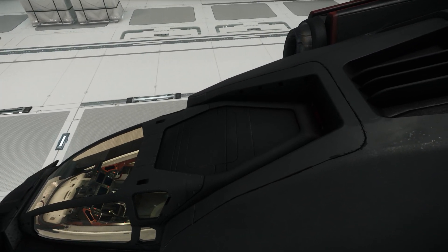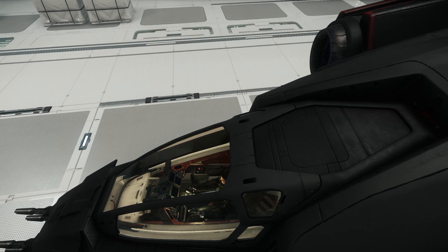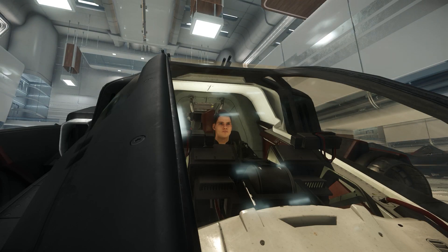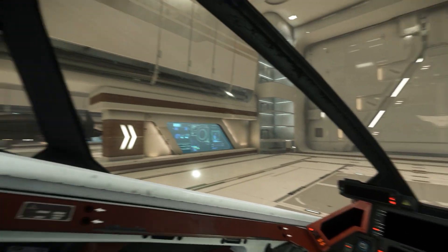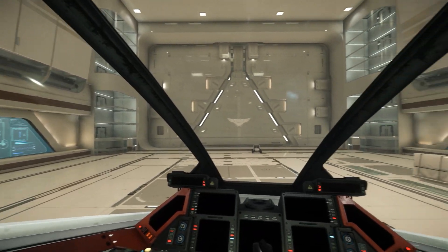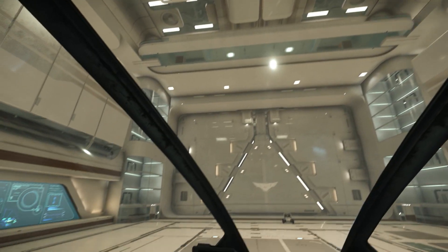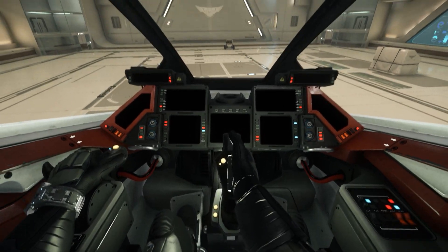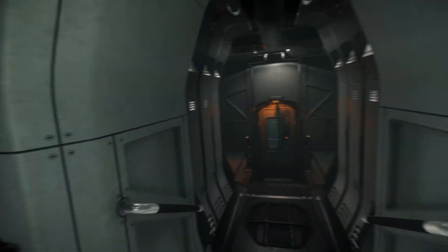To access the pilot seat, the actual seat is on a set of rails, so you don't have to walk into the cockpit — you can see in this third-person view how it slides in. Once in the cockpit of the Vanguard, there's a very nice control panel and excellent visibility from the pilot seat. The control panel is still a work in progress, so we'll have to wait and see how it turns out when the ship is flyable.